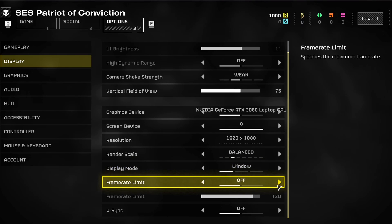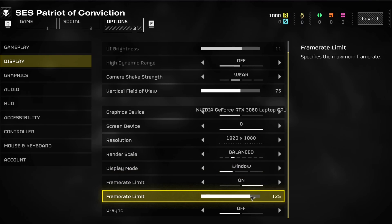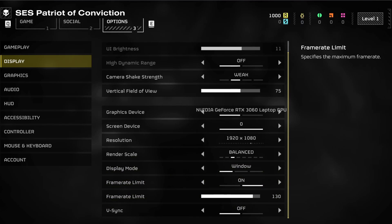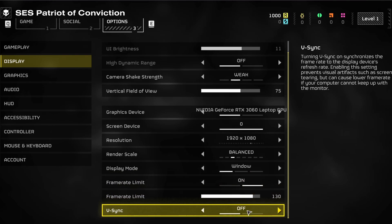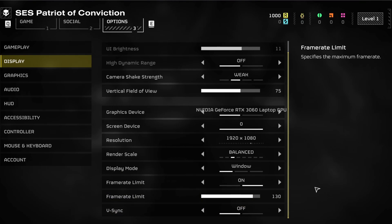Feel free to increase these display settings and play in fullscreen mode if you have more performance to spare. Enable the Frame Rate Limit option and set it to your display's refresh rate or even a bit higher. My screen is running at 120Hz, so I will set the FPS cap to around 130. Lastly, disable V-Sync and apply your changes before making sure these settings work for you visually.